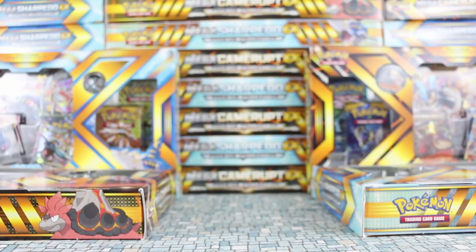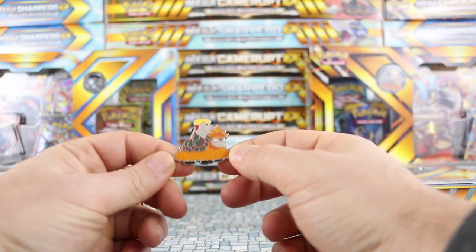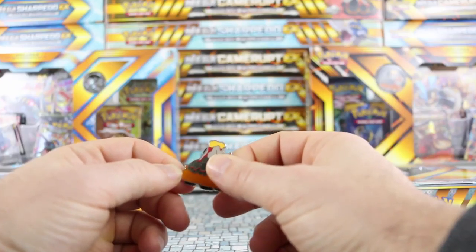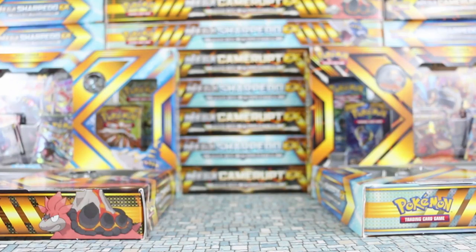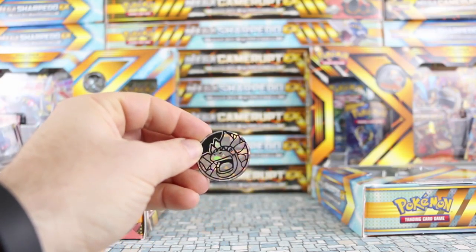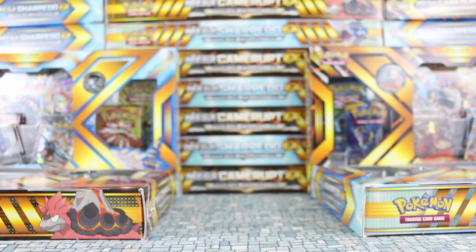The pin is pretty sweet looking — we have Camerupt himself, looks like a grass skirt, nice work. Let's take a look at the coin as well, which is really neat — a nice-looking coin. And let's take a look at the cards themselves as well.